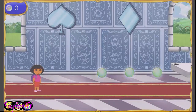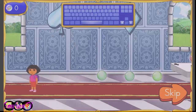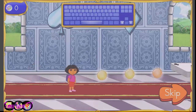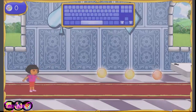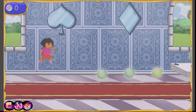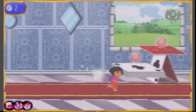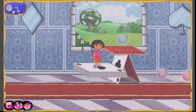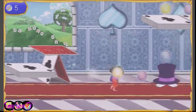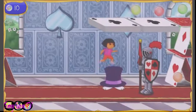We made it to the card castle! We need to get through this castle so we can get the first wand piece. Help me find the way out. Press the right and left arrow keys to move me forward and backward. Press the space bar to jump. Vámonos! Let's go! We need to collect as many magic orbs as we can. Fantastico! Keep collecting!